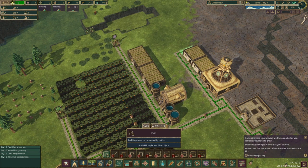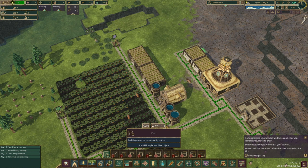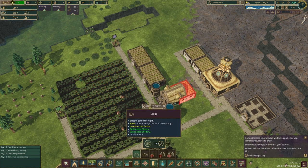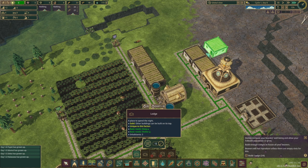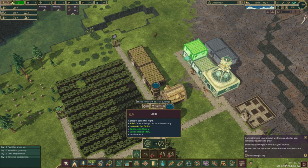In order to increase the population of your town, you need houses for them to mate within. They grow old fast and need kids to continue their bloodline and keep the town running. This gives me the perfect opportunity to bring up my favorite part of the game: stacking buildings.